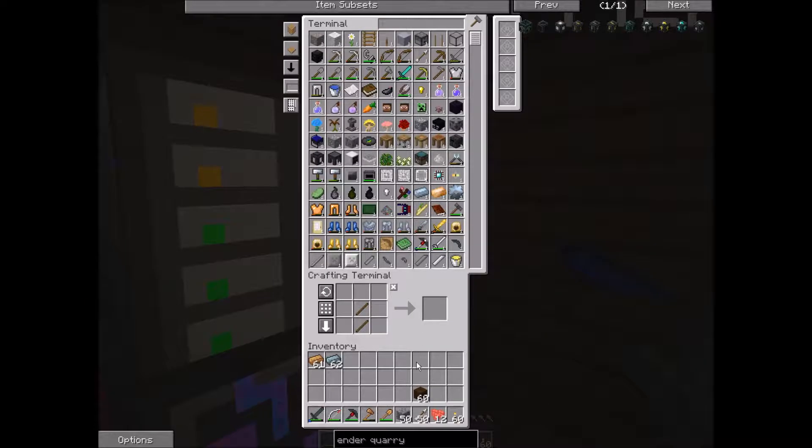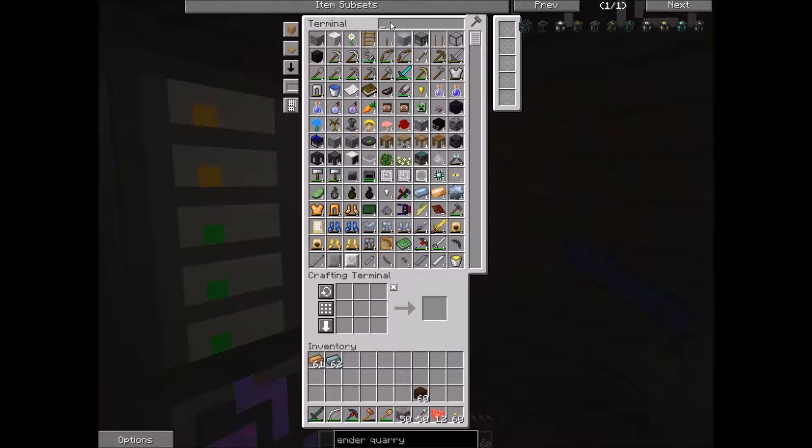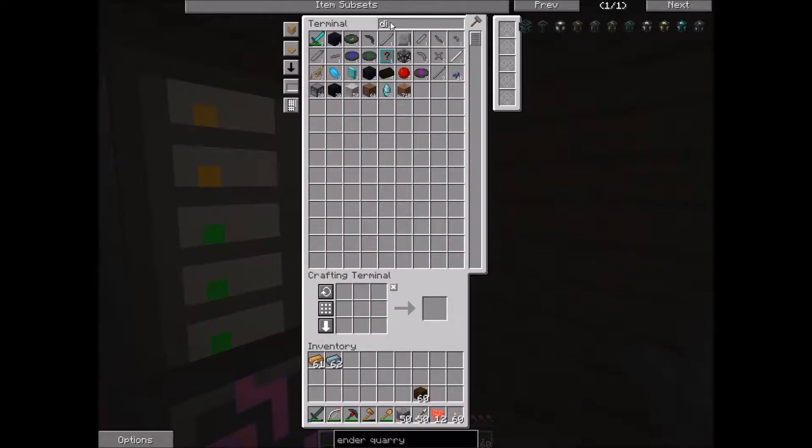Hopefully it's going to be enough. We have plenty of diamonds. I made a diamond pickaxe — now what? I need you to go to the nether and get all the quartz you can find, because we're going to need blocks of quartz. Let's put that over there.